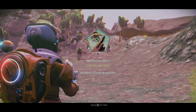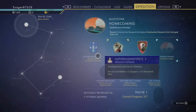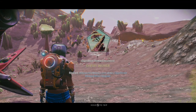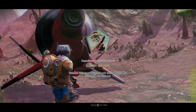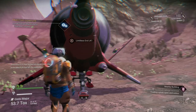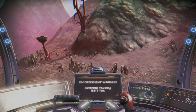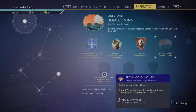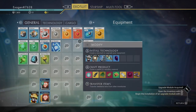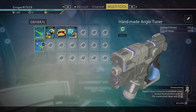Milestone complete — earth mover! We installed our terrain manipulator. Got the letterbox coming in. New technology. Let's go into my ship — a lot of things just happened, and I don't want to be exposed to the elements while I look through my stuff. We have the mining beam — we're going to put that right here.